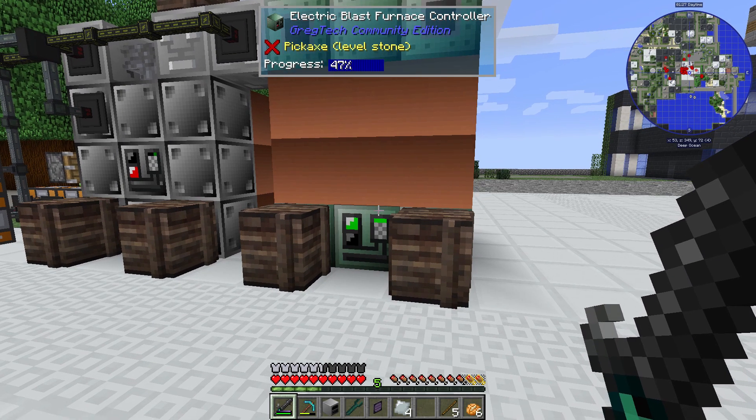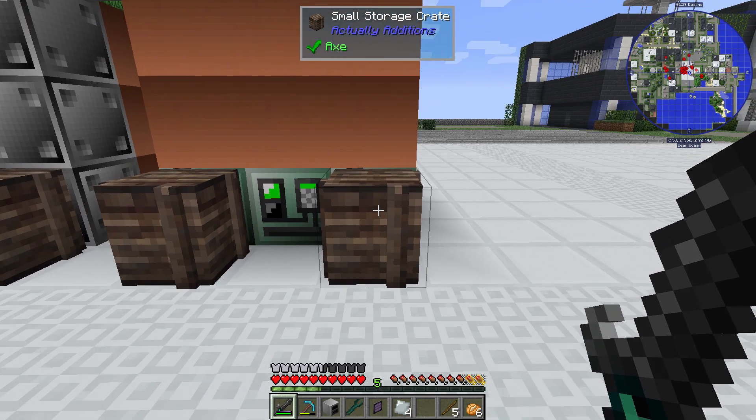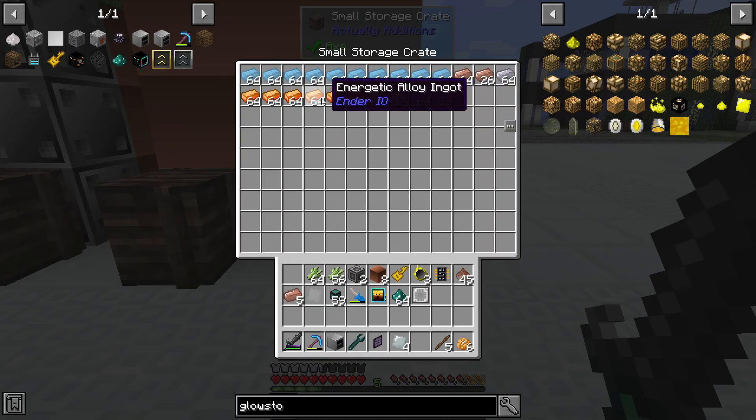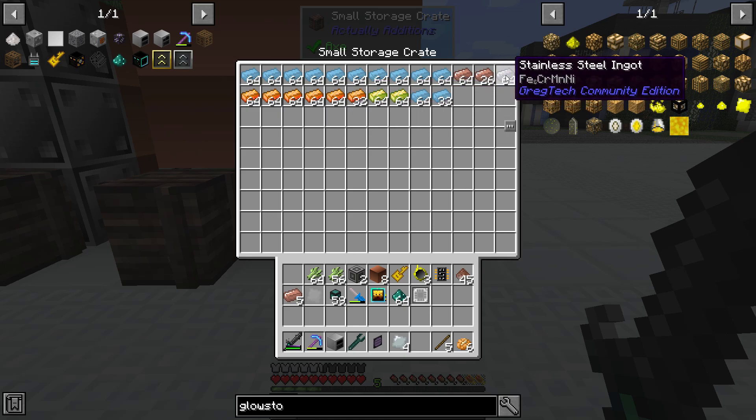I've also been feeding the blast furnace plenty of materials and I've got a large supply of aluminum and energetic alloy and a little bit of vibrant going along. There's some stainless steel and some copper nickel as well.